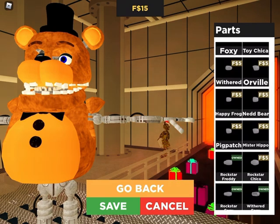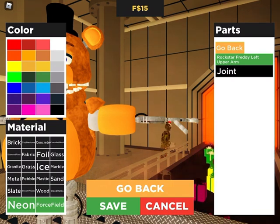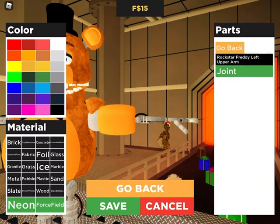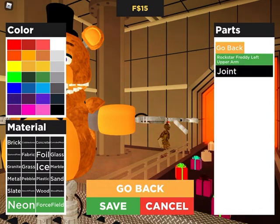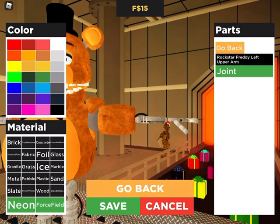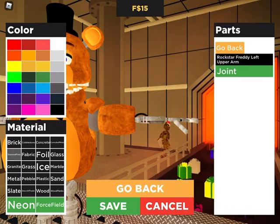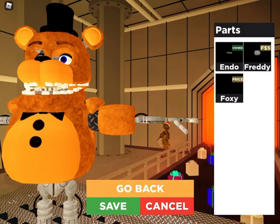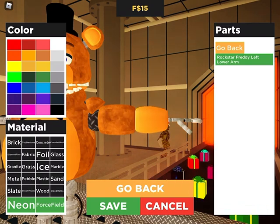Instead of doing Rockstar Foxy, we're going to be doing Rockstar Freddy, because his arms are actually a bit bigger in the game than Bonnie's and Chica's. So yeah, Rockstar Freddy — both arms Rockstar Freddy.